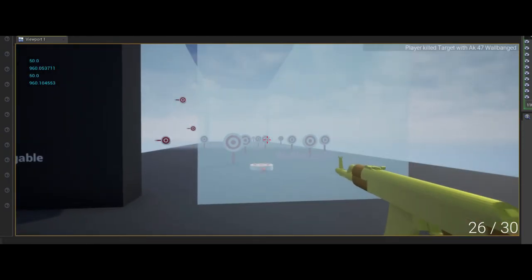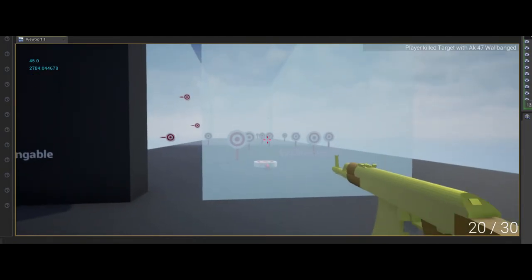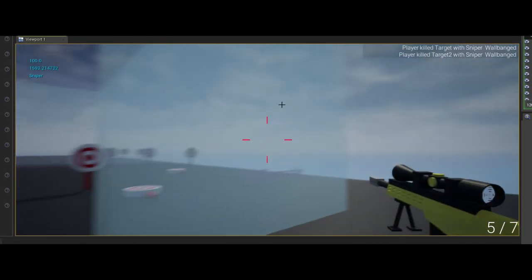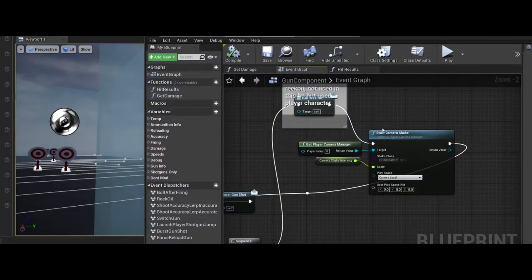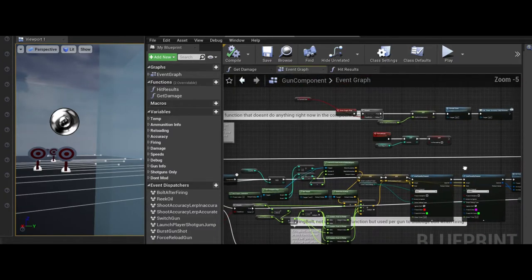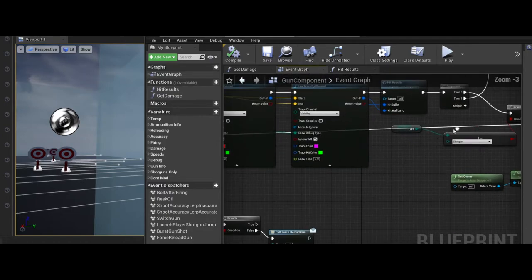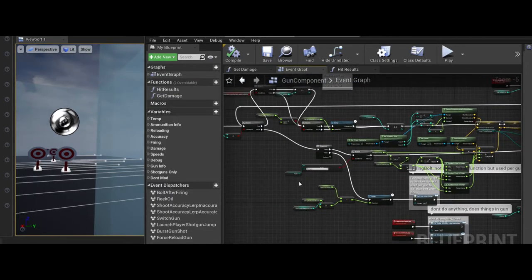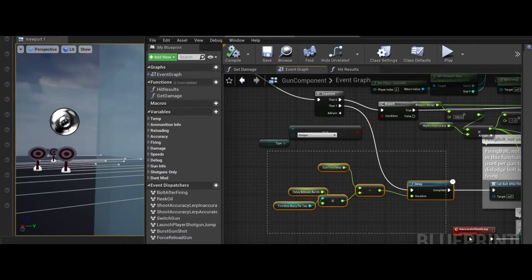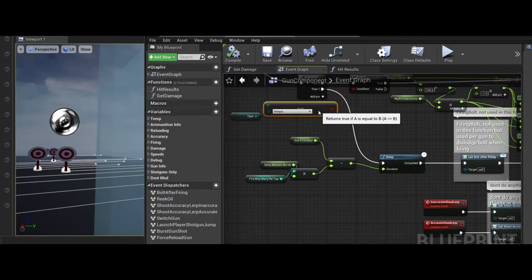Then it does the camera shake, which amplifies the recoil effect — you can see the view moving out and in a little bit when you fire. That's optional, and its intensity is set by a variable so you can make it more intense for the sniper and less so for the AK. It also plays the firing sound, which is also a variable since each gun will probably have different firing sounds.